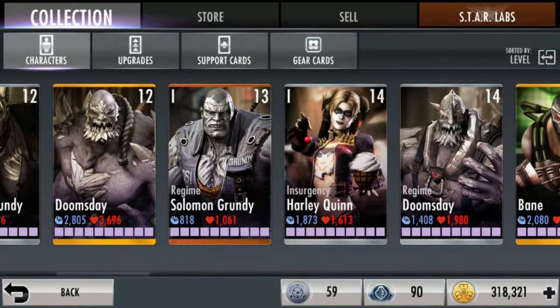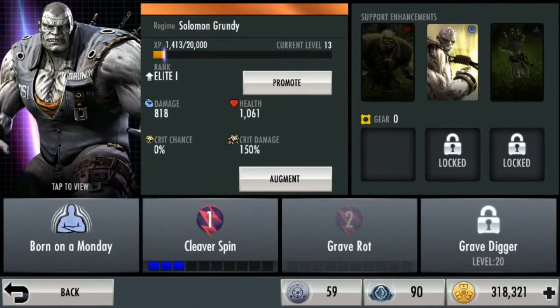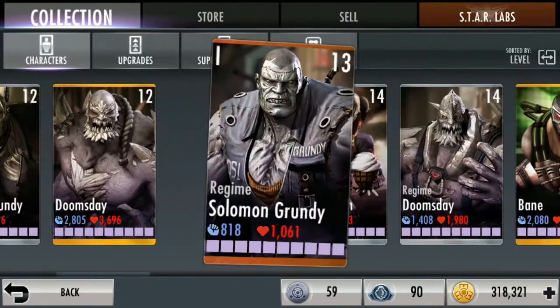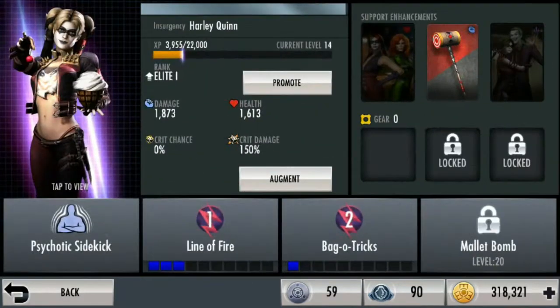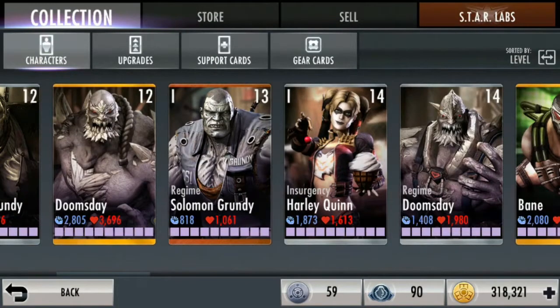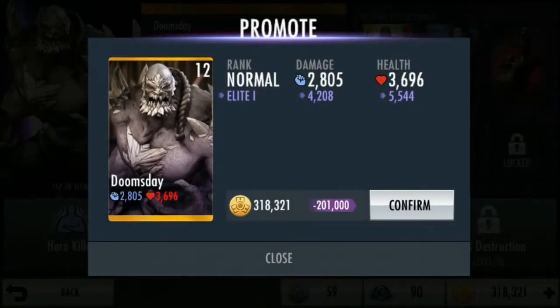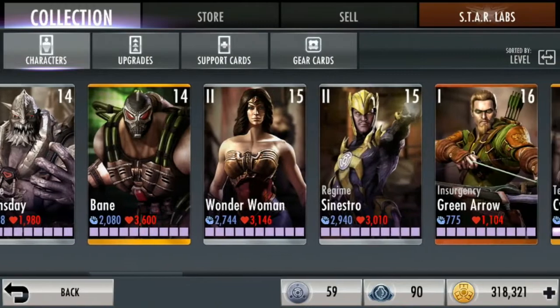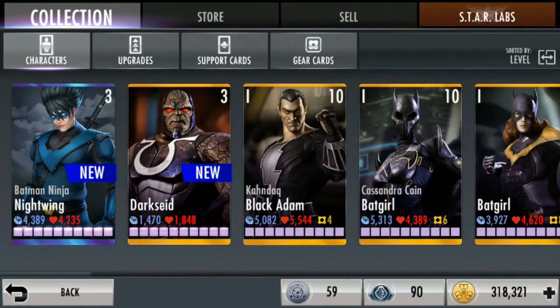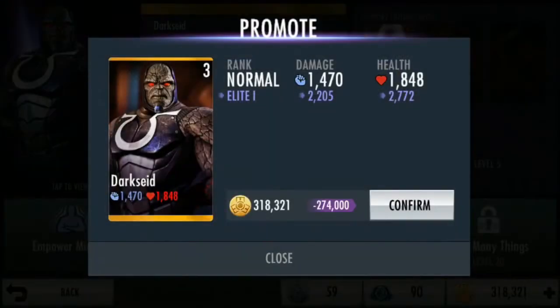Gue mau jelasin sekarang ada tipe-tipe kartu ya. Kartunya itu ada yang bronze, silver, dan gold. Ini bronze, contohnya Solomon Grandi — dia bronze. Kalau bronze itu, keuntungannya apa? Kalian tuh promote-nya lebih murah. Tapi ya gitu, kurang enak pas main. Di silver itu ya medium lah, standar naikinnya. Kalau di gold tuh mahal banget. Lumayan tuh 200, contohnya lagi 157 — ya lumayan, di atas 100 menurut gue lumayan. Dark Side itu 274.